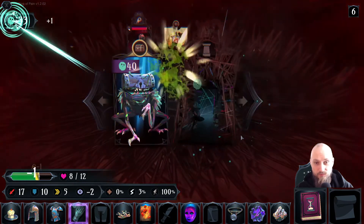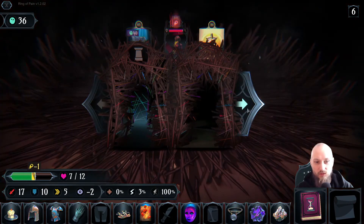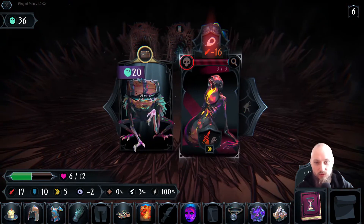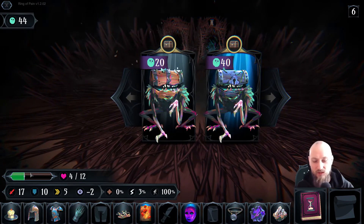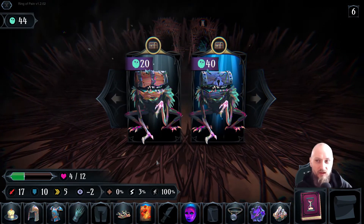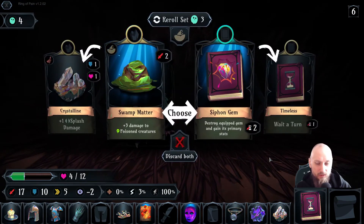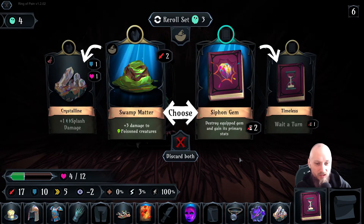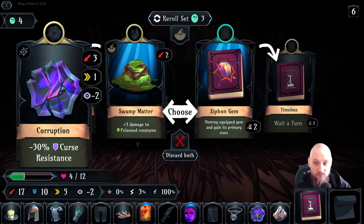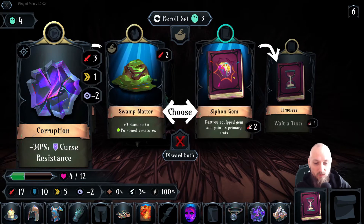Just kill it. Where are you going mate? Oh, you're poisoning right? That's not good because we are going out of this ring without any help — I don't really like that. Plus three damage to poisonous creatures — but we don't have any poison. Destroy equip the gem and gain its primary stats. What exactly is the gem? What is the gem slot — one of these?